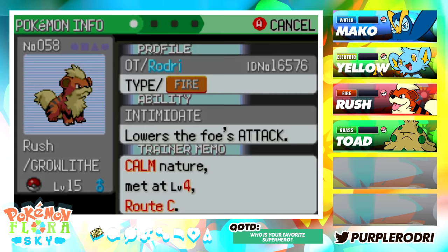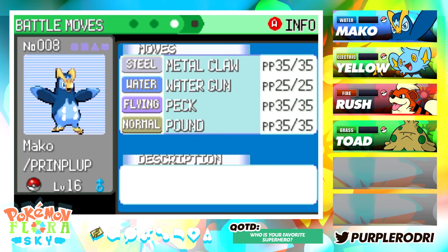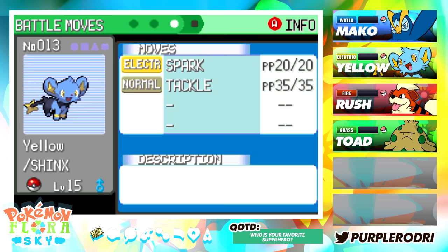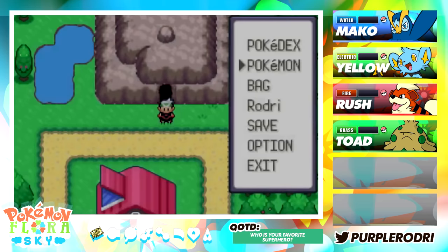I went ahead and trained Rush, Toad, and Yellow all to level 15. They've also gone ahead and learned a couple moves that are going to help us out. We're going to have Bite and Ember on Rush — that's going to be great. We have Metal Claw on Piplup; you guys already know Mako is going to be really strong. We have Absorb, Stunt Spore, and Tackle on Toad, and Spark on Yellow. So we'll be training them up as we go.